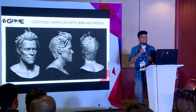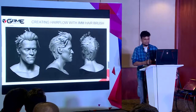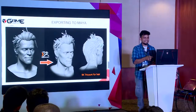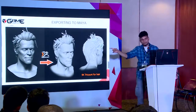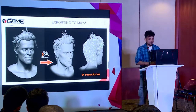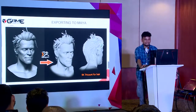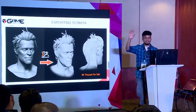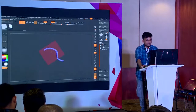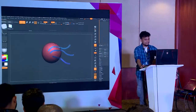So that's the way I created all the hair cards. My next step was to transfer all those hair cards from ZBrush to Maya — you can also use 3ds Max or any other software. There is a very good tool called GoZ, which creates a bridge between ZBrush and your primary 3D software. I click GoZ and wait for the file to update in Maya.